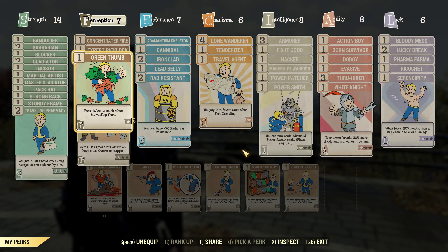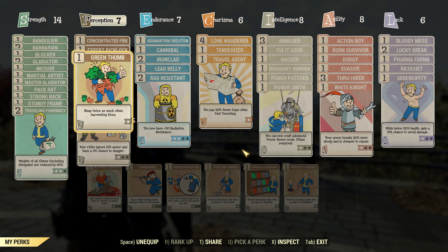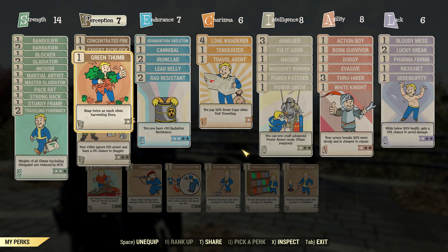The first thing I want to show you here — if you look under Perception, I have a card called Green Thumb. It reaps twice as much when harvesting flora, so I'm going to get healing supplies twice as fast with this card. I know you won't have this as soon as you leave Vault 76, but I do recommend picking this up as soon as possible. It lets you get double the crafting supplies, makes your job twice as easy, and you can easily get 100 healing salves in a half hour.